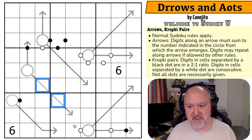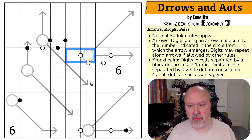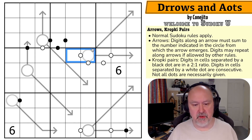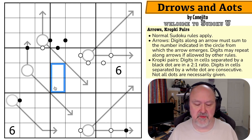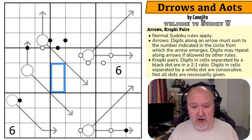Kropki pairs: digits in cells separated by a black dot are in a two-to-one ratio. Digits in cells separated by a white dot are consecutive. Not all dots are necessarily given, so it would be perfectly fine for those dots to be in a two-to-one ratio or consecutive — it may happen, it may not. I'm going to restart the puzzle to restart my timer. Let's give this a shot.